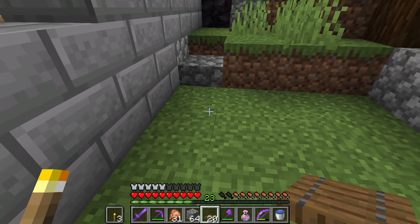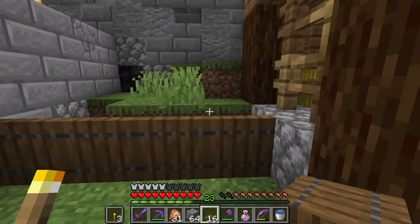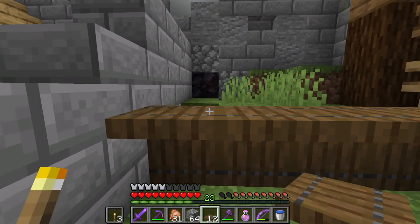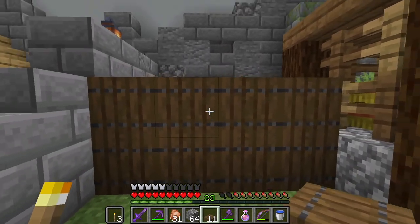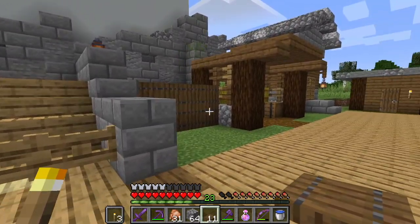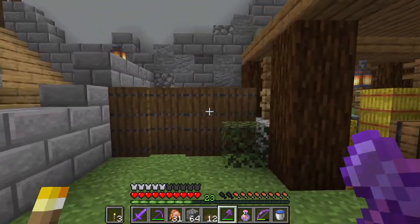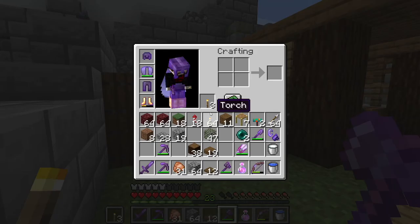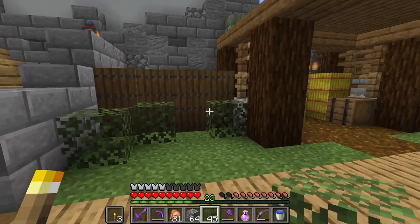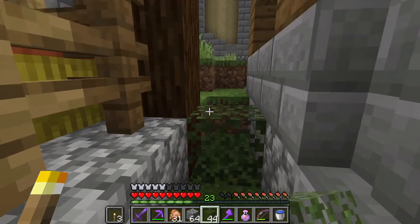I'm going to try something here — putting these down and stacking one right on top. Oh yeah, it looks like a fence! It'll keep things from sneaking around here while we're out here. I put some from the front and some from the back to add a little more depth. We can put a little bit of shrubbery out here too — put that in between here as well to keep mobs from sneaking through.